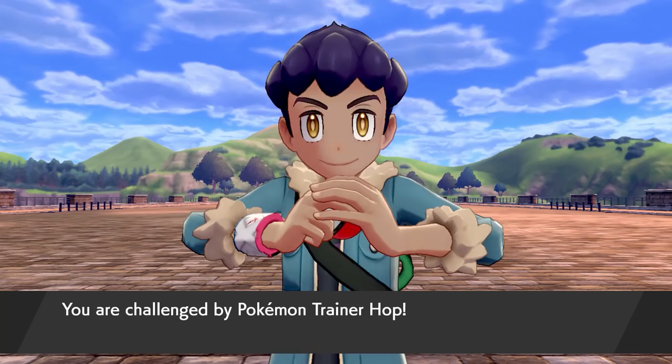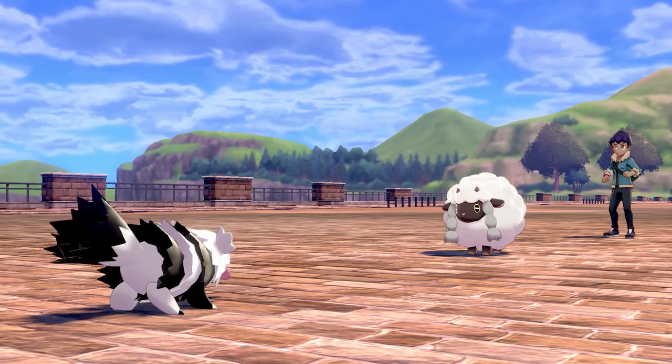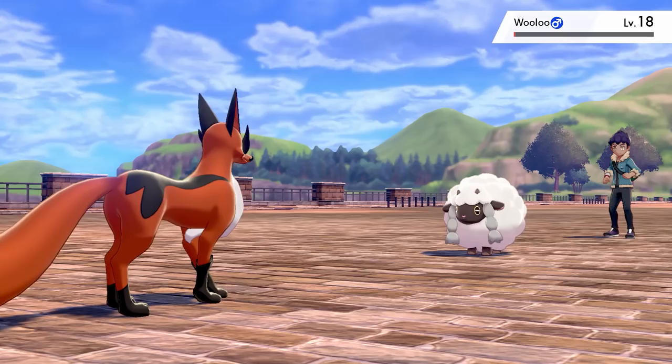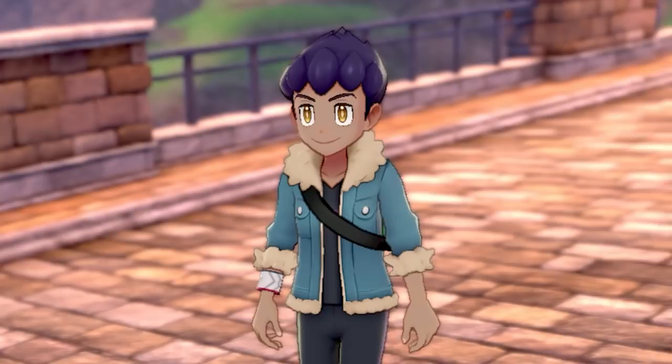Hop is disappointed that he lost before and wants to do another battle. Even with 2 of his Pokemon evolved this time, Zagzig and Sleep have no problems winning this battle. Wooloo is taken to low HP and Hop cheats by using a potion so I switch in to knock it out. Corvusquire is next and taken out with 2 Snarls. And finally Drizzile is also taken out with 3 more Snarls. Hop for some reason is so happy even though he got slapped and runs off to challenge Nessa.